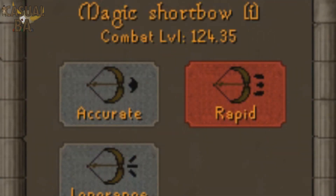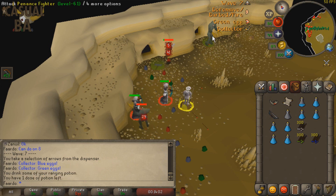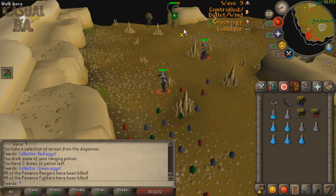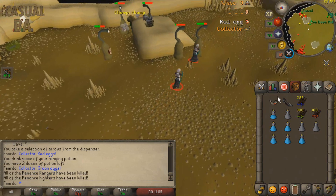Always use the rapid attack style while ranging. Ranging potions are also helpful and will allow you to hit up to a 46. After killing all the Penance fighters and rangers, head east toward the eastern cannon and start shooting red eggs at the remaining Penance to speed up the wave.